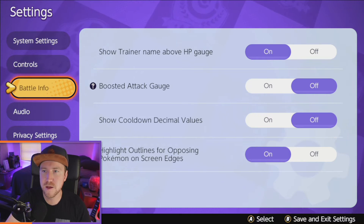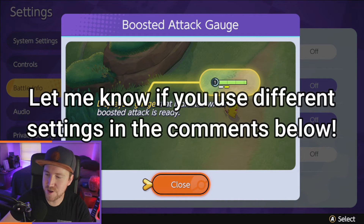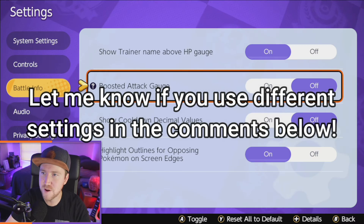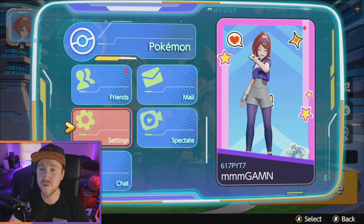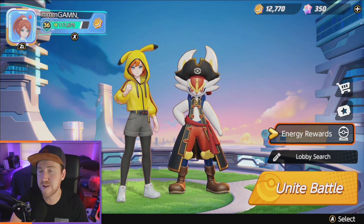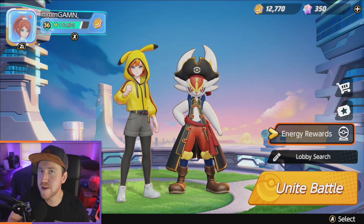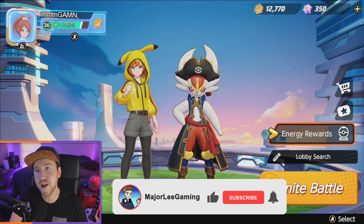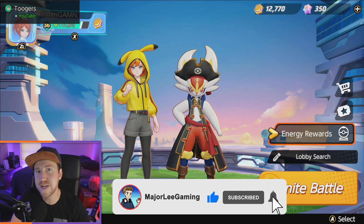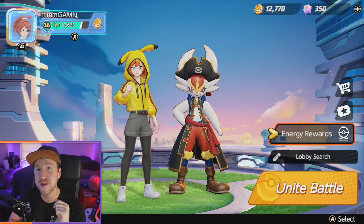As far as the other controls go — like the battle info — you can pretty much do whatever you want there. I usually keep my boosted attack gauge off, but if you want to keep it on, go for it. But yeah, guys, those are what I personally believe are the better settings for the game. At the end of the day it's all personal preference, so if you play with different settings and you're making it work, make it work. Hope to see you in the streams where we cover Pokemon Unite a couple of times a week alongside other Nintendo and Pokemon content. See you in the next one — peace.